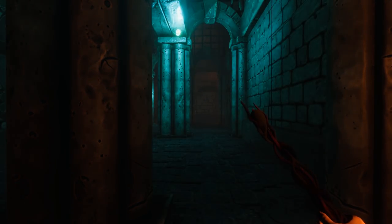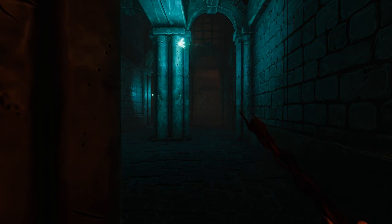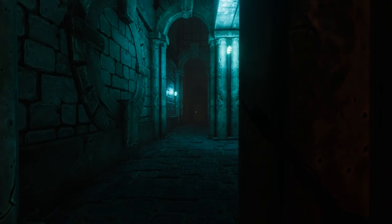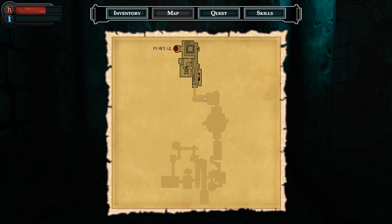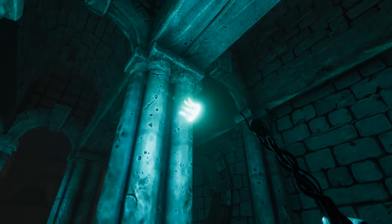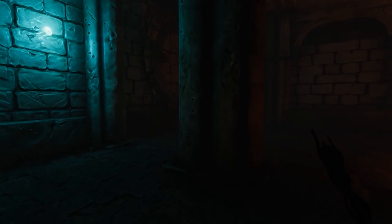'Wisps eat manna and excrete starlight. Undead devour manna, giving nothing in return — not evil, part of the environment, but parasitic.' I don't know if we're any closer. You can make map notes — that's interesting. Can I touch you? I cannot. Alright, little dudes, I will be on my way then.